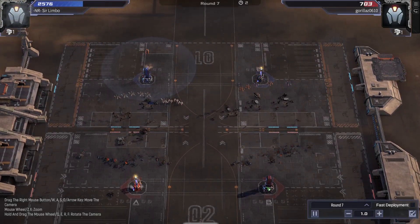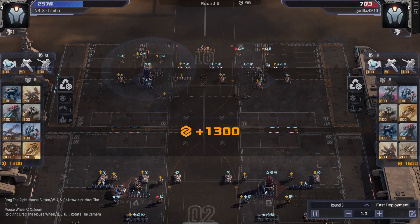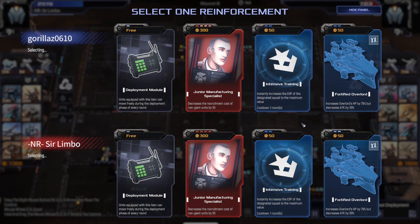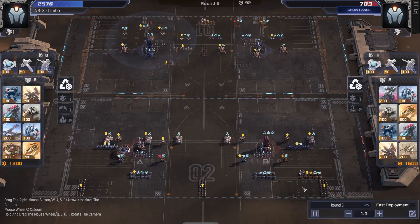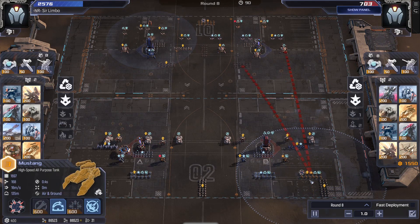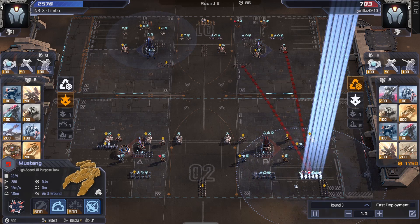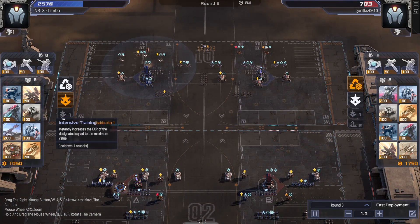My health starts to dwindle — and not by a little — as these units begin leveling and can really hit hard. Next round with intensive training, I have a pack of Mustangs with an Amcord that is about to be level 5, and next round I can make them level 6, potentially level 7.